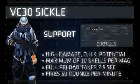In close to medium ranges, the bullet spread of the Sickle is fairly tight, an advantage that will help players score kills with this weapon at longer ranges. The VC-30 has a limited number of optical attachments to choose from when compared to other weapon classes in the game.